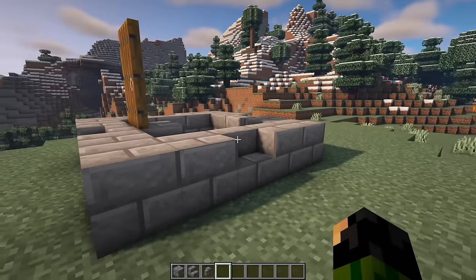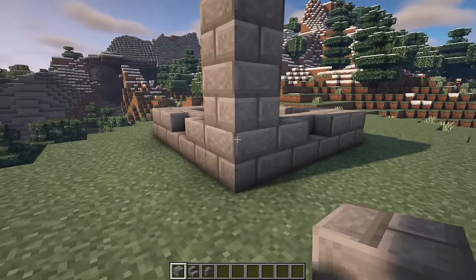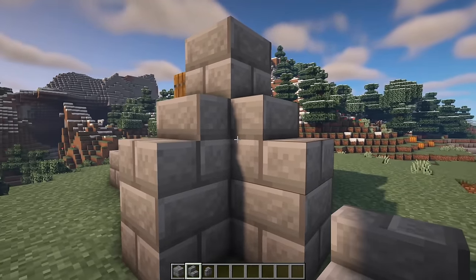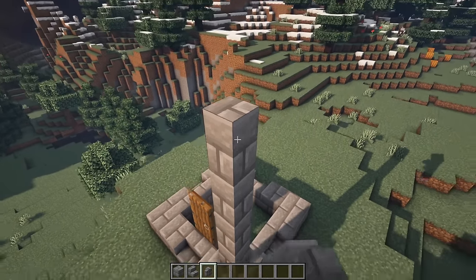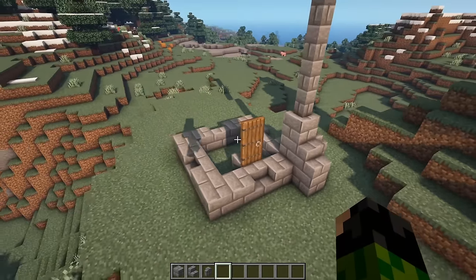Come into one of the four corners and on top of this block we're going to have two more just like that, then two more on the outside with two stone brick stairs on top. Then grab your stone brick walls and on top of this top block go up by one, two, three, four, five, and six. You can then copy this around to the other three corners.